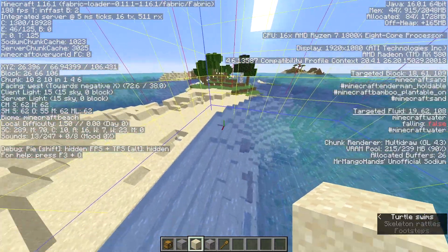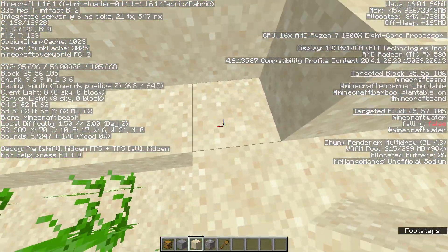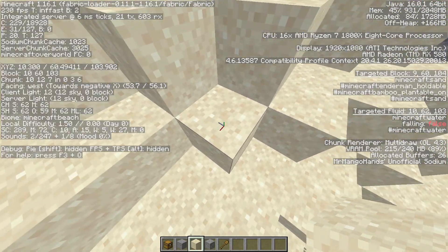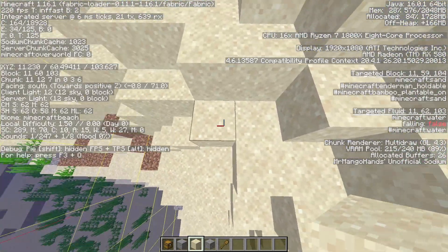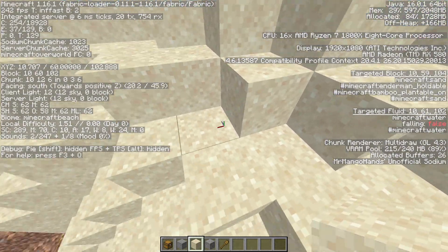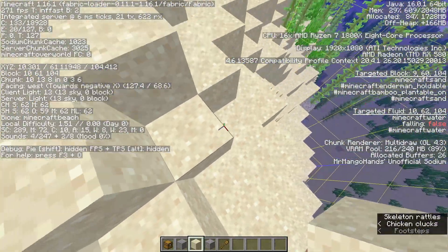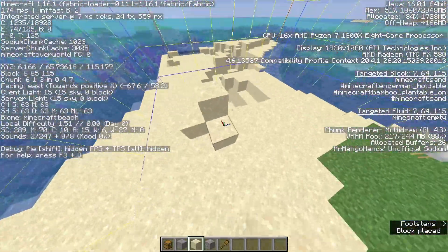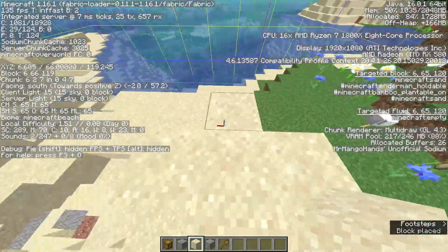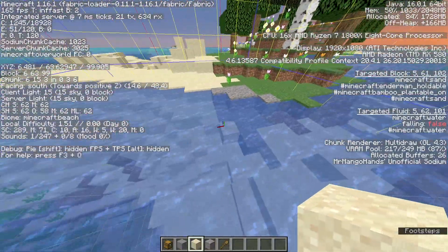Another thing about buried treasures that needs to be said is the block on which it generates. For example, this block wouldn't contain buried treasure, but this one would. The reason is because this is flat — what I call a flat land — while this one is not flat because it goes up, and the blocks next to it are not on the same level. So if blocks are on the same level, it likely doesn't have buried treasure because the ground is flat. We don't want flat ground.